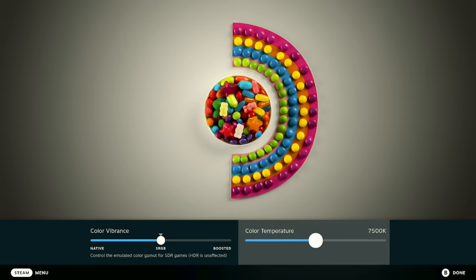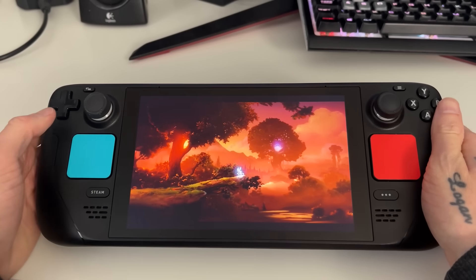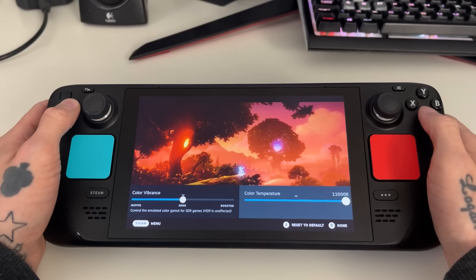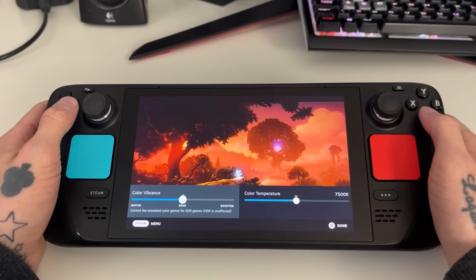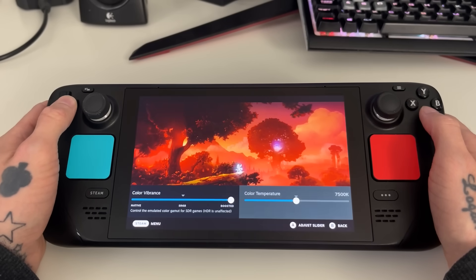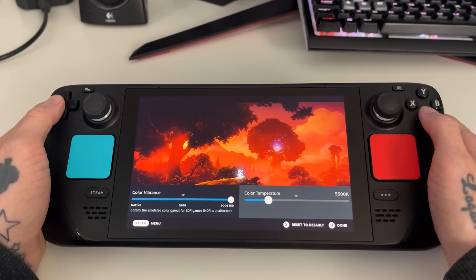You can change this at any time in the new display settings — just hit the 'adjust display colors' button where you can swap the color vibrancy and color temperature anytime. You can actually use this while in a game, where you'll get an overlay of the options to adjust it in real time while a game is playing, to find whatever sweet spot you need, because you might want to change this differently depending on each game. With my little demo here you're seeing Ori and the Will of the Wisps, and me playing with the sliders to give you a basic idea of what to expect from these new settings.